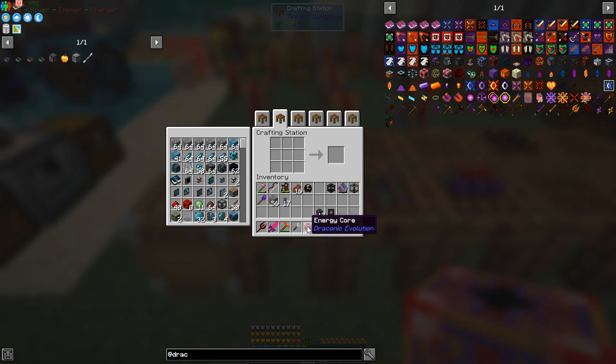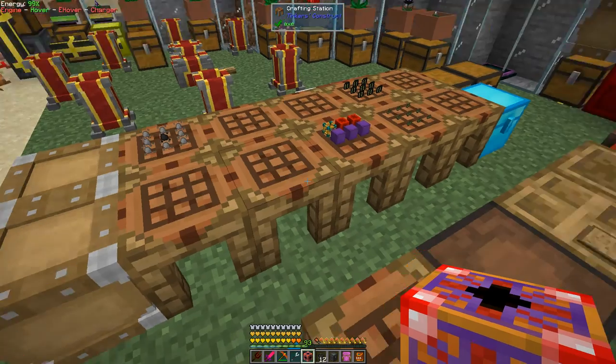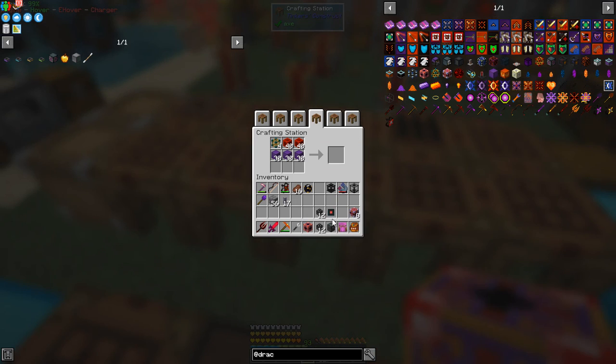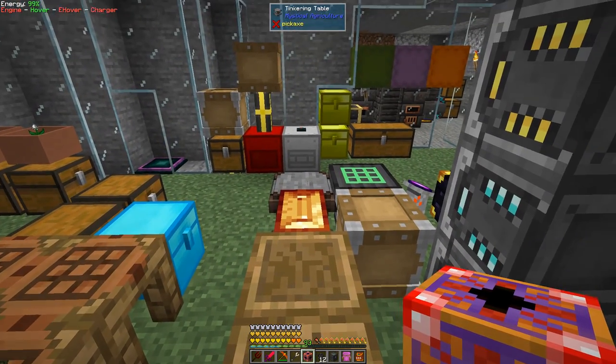So we've got one energy core — this is the basic basis of power, basically a power storage area. For that we also need eight energy pylons, which will transfer power between the core. We also need 90 blocks of draconian blocks — we're going to make a tier five — and we need 80 blocks of redstone and energy core stabilizers.